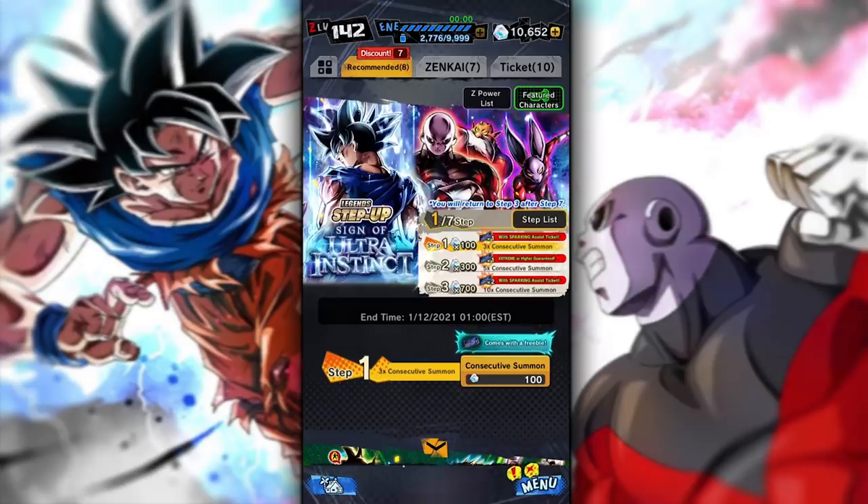If you aren't completely aware of what's going on, basically Dragon Ball Legends is my favorite Dragon Ball mobile game, and it has entered one of its biggest events of its entire lifespan — a chance to unlock the character of UI Goku and Jiren. The way getting characters works is you have your currency, visible on the top right of the screen, and you can spend different amounts to get different chances to unlock a character.